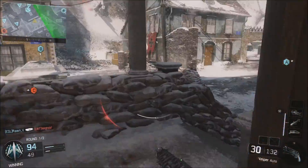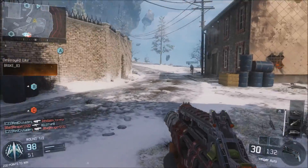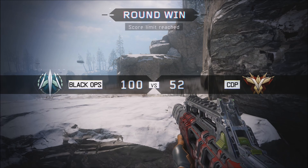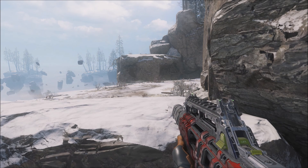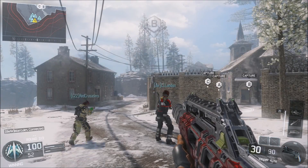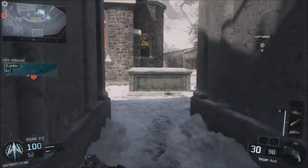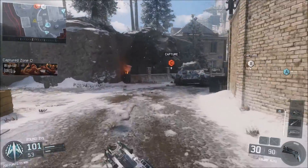Instead of going back to challenge that individual with the Scythe, I just dipped — ran away and lived to fight another day. You have to consciously do this a lot if you want to stay alive. Never try to challenge a gunfight you're not going to win. Even if you have a specialist weapon in your hands, just retreat if you have to, as long as you know where you're running to. This is very important for getting flawless gameplays.